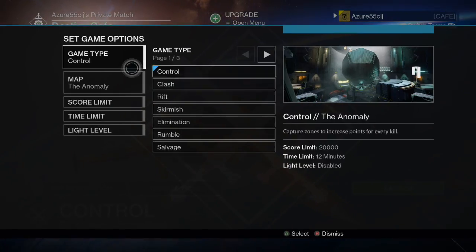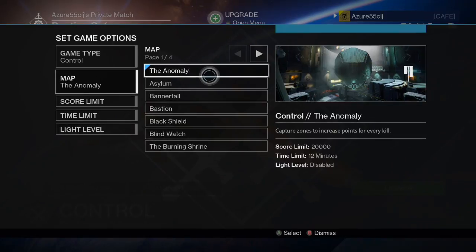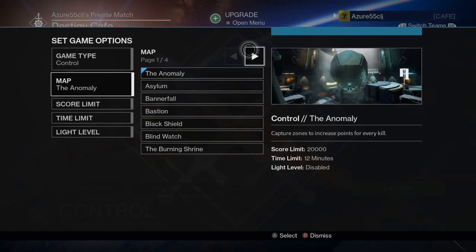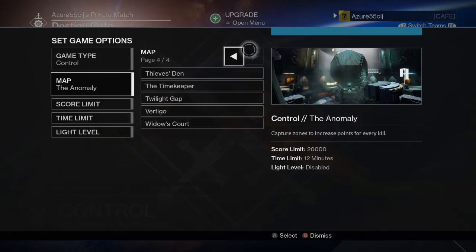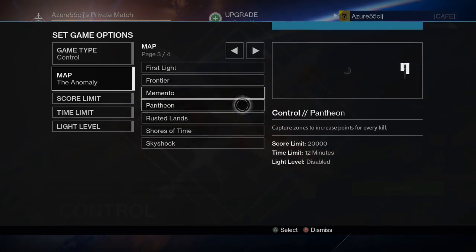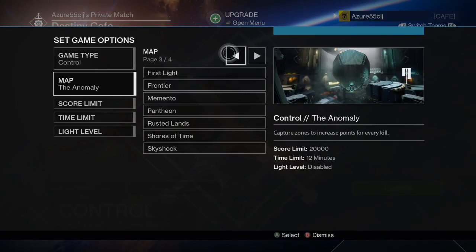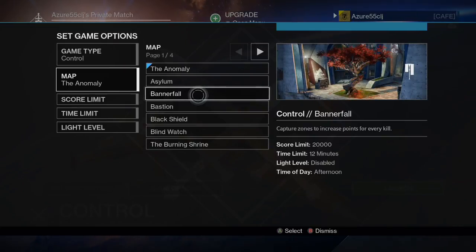You can, of course, change any of those settings if you want to. And let's change the map from Anomaly. I'm not going to sit here and go through all of these maps, so you can cycle through these and choose them at your leisure. If you're on PS4, you'll notice Sector 618, the PS4 exclusive, will be in that page. I'm going to start with Bannerfall, because it's beautiful and it's my favourite map. So let's select that.